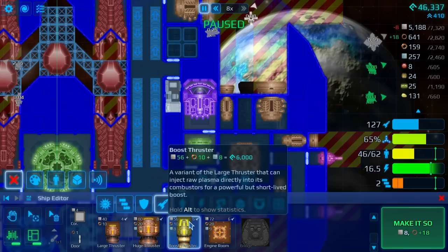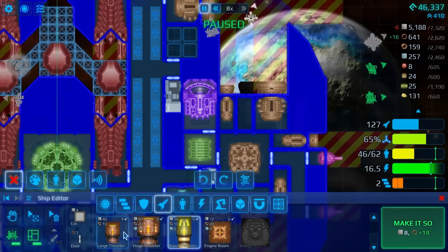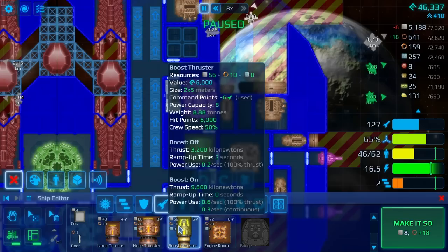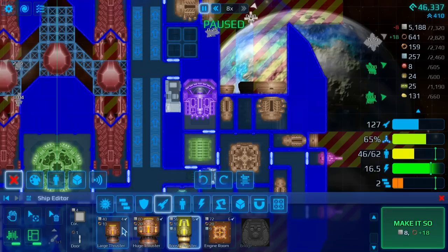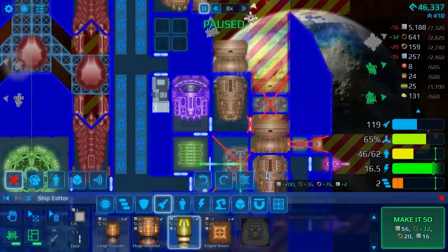The boost thruster requires eight tritanium to install. It's a variant of the large thruster that can inject raw plasma directly into its combustors for a powerful but short-lived boost. Let's have a look at the comparison: ramp-up time is two seconds. If boost mode is turned off, thrust is 3,200 kilonewtons. But if boost mode is on, it has a zero-second ramp-up time and 9,600 kilonewtons of thrust. Power use is 0.6 per second at 100% thrust or 0.3 for continuous use. I think we're going to go with this and see how it helps.